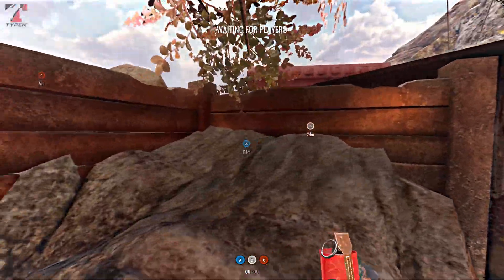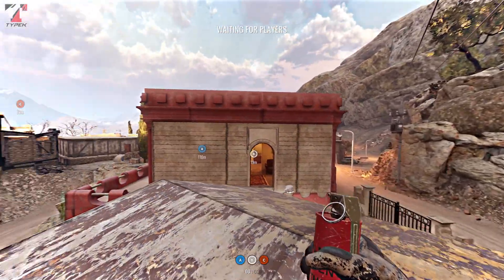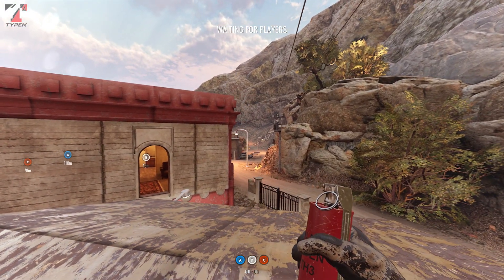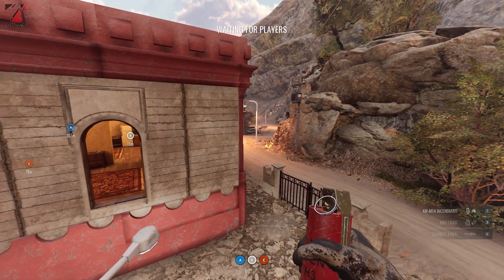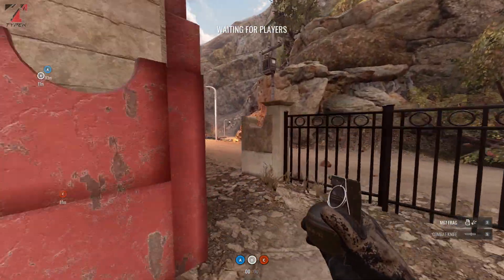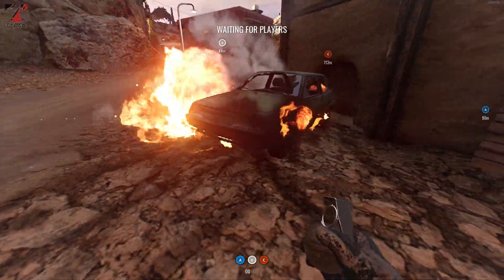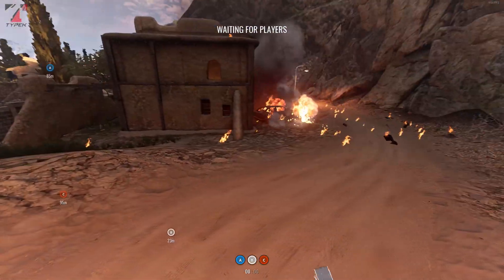Another grenade is especially for the sniper behind the green car. You can throw it from here and it's a good grenade because you can throw it without getting exposed to the sniper. You just look where the car is, hide behind the building, throw the grenade, and you're completely covered. I'll throw an incendiary to show you it can go behind the car - it bounced off the car this time but it's really easy to get the grenade behind the car and get that sniper without exposing yourself.